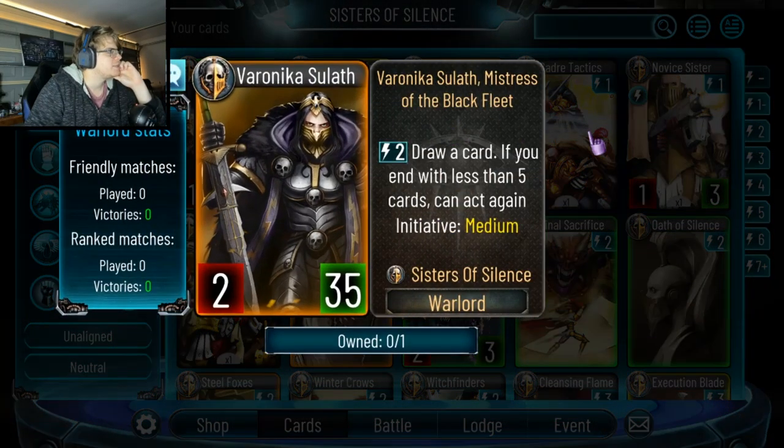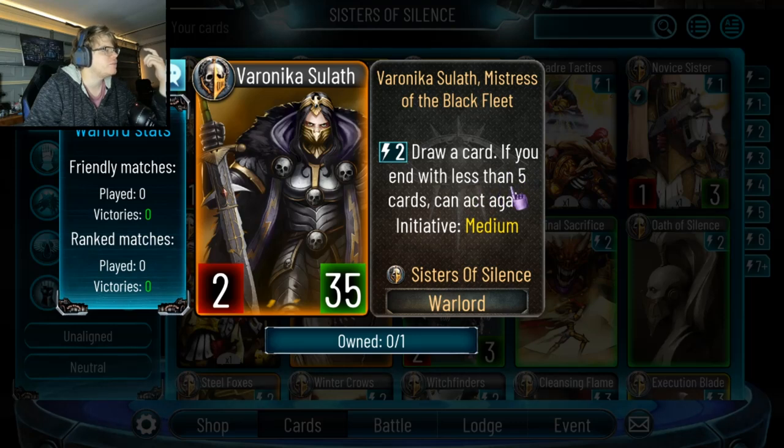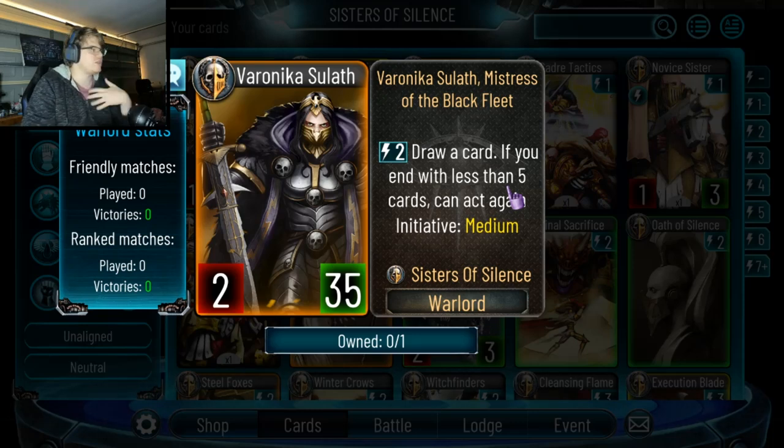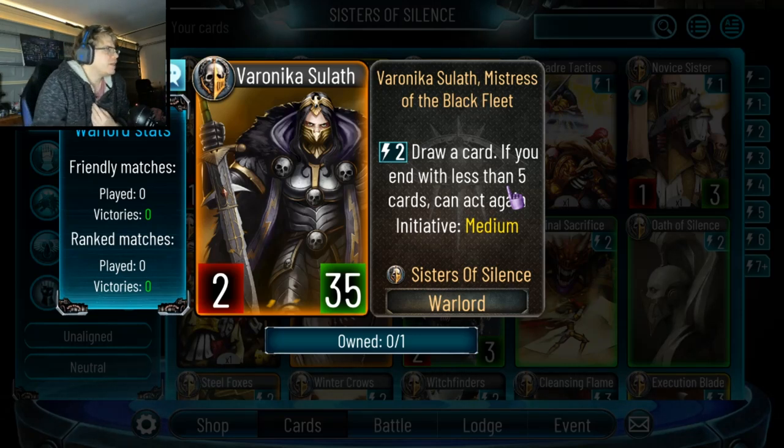I actually don't like this card — I don't think it's good. For one, it's initiative medium when the other two are high initiative. Drawing a card is great for two energy, but you're one less initiative. You do have this initial effect if you end with less than five cards, meaning you need three or less cards in hand to use the ability. In the late game you can dump your hand and draw five cards in one turn, which is kind of cool, but she just gets outshined by the other two warlords.